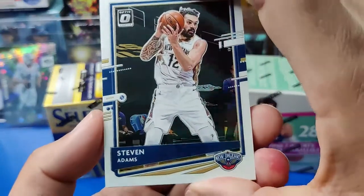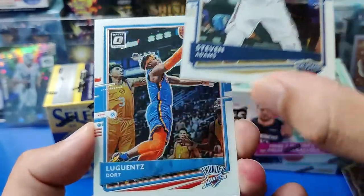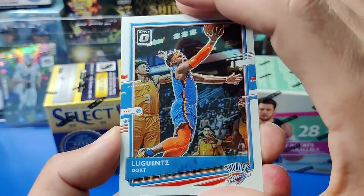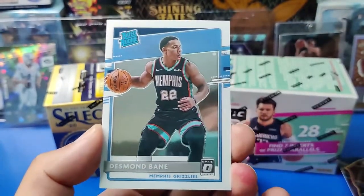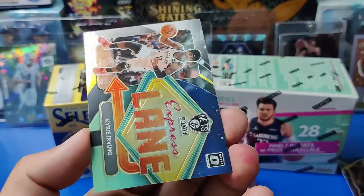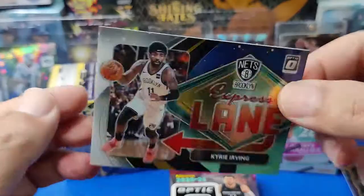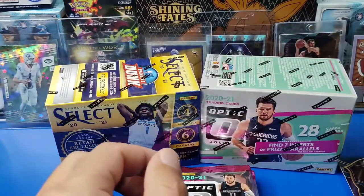First card: nice Shimmer — Steve Adams. Then we got Luguentz Dort, and there's like a rookie in almost every pack. We got a nice Desmond Bane off the bat — not too shabby. And we have our first insert: an Express Lane of Kyrie Irving. So there you have it — that's the first pack. These feel very nice, and print quality is pretty decent.